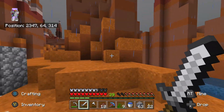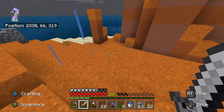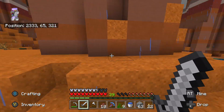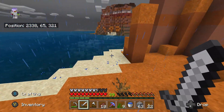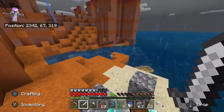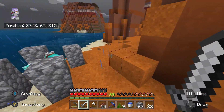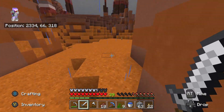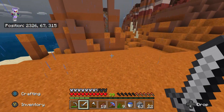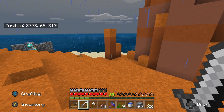Hey, what's going on everybody, welcome back to episode 14 of the Minecraft series. We are really far out from our house, probably like a couple thousand blocks, and we are here by this ocean biome. I think it's a warm ocean biome because I see the coral. I saw this in a previous episode when I was just exploring, and I came back here because I have an Aqua Affinity helmet now.